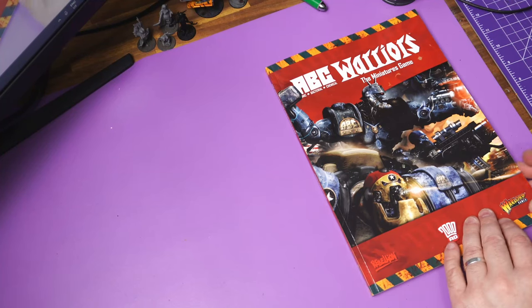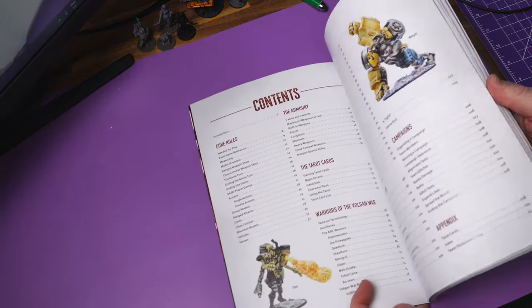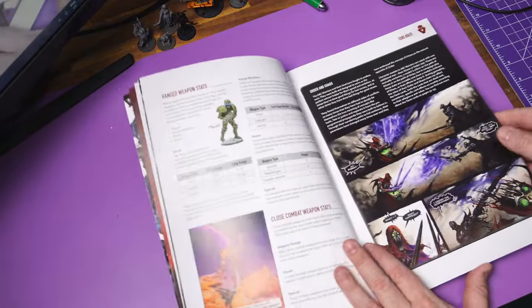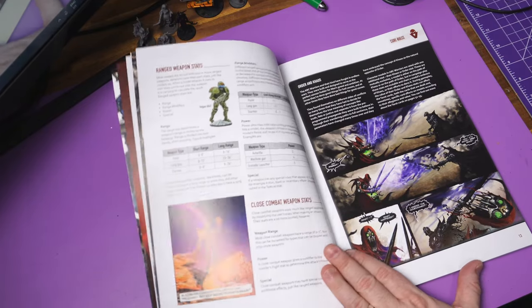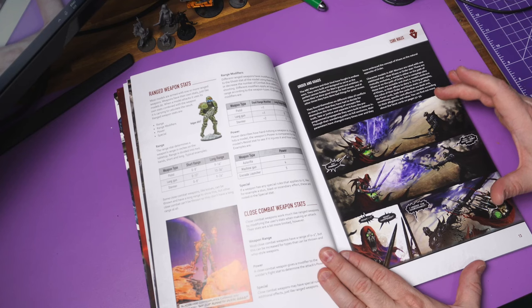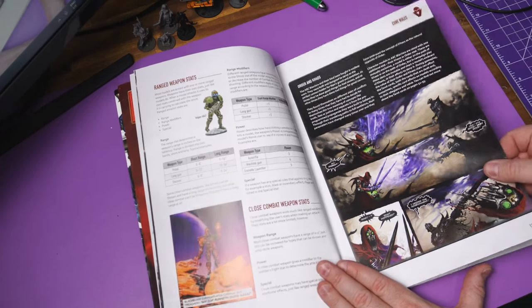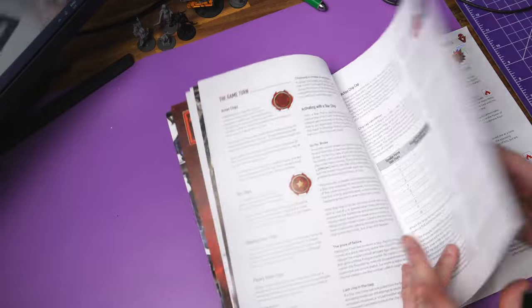Welcome back to episode two of the guide to the ABC Warriors game. We went through the first 10 to 12 pages last time, covering the core rules and ending on close combat stats. The next page covers Order and Chaos, which is going to come up later around page 52-55, so we're not going to cover that just yet. Today we're covering pages 14 to 22.